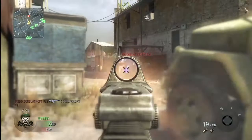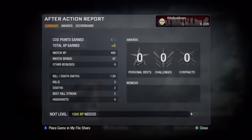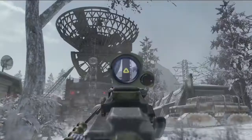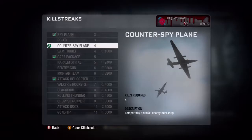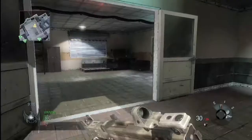Currency is a multiplayer-only feature. You earn it at each rank progression, and you also earn currency at the end of a match as a match bonus. With currency, you can buy weapons, weapon attachments, camo skins, customized red dot reticles. You can buy the ability to place your clan tag on your weapon, buy perks, buy killstreaks. Everything in the game is purchaseable through the currency system. It allows you to play the game the way you want to play it.